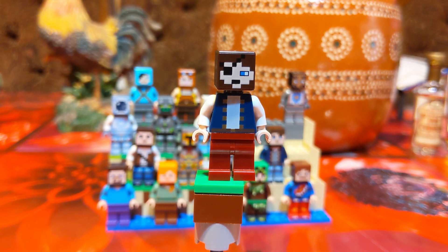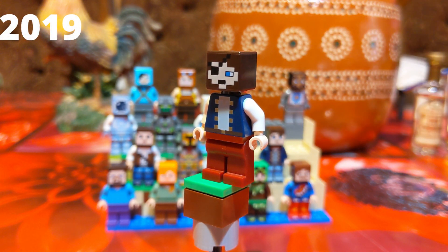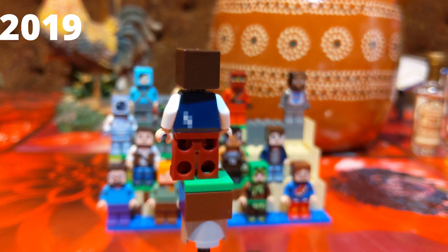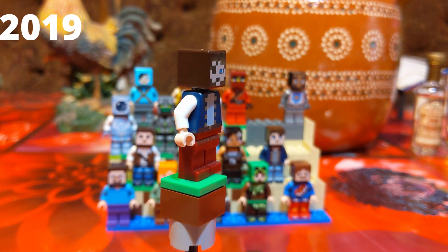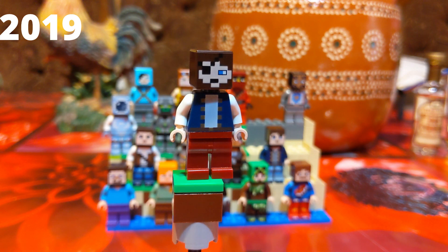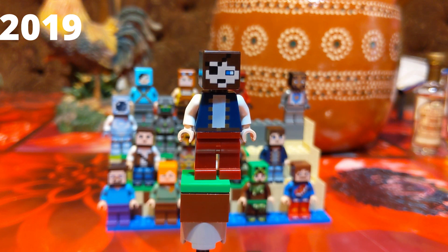Next up we have the Pirate, officially called the Pirate, found in the Pirate Ship Adventure set — so it's fitting. This is why I called the previous one a crew member, because they have the same blue jacket and button layout. Going all the way around, this one actually does have back printing — subtle but neat, a little rip in the back. This set was released in 2019. I love the little eyepatch and the beard, and some red jeans.